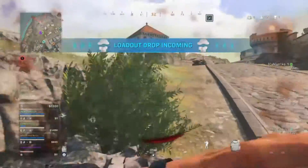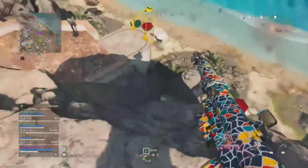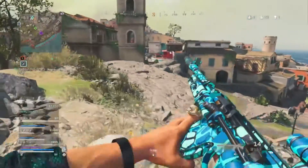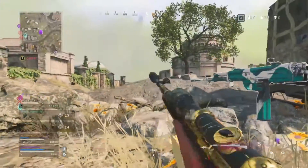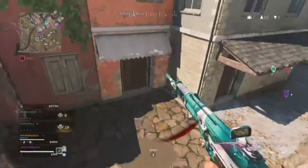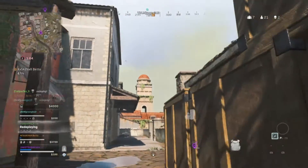I'm in! Heavy fire! That's a heavy fire — a low-bound drop inbound. I am in! Hostile drop. One of your allies is back in the game.